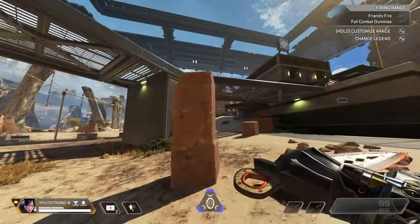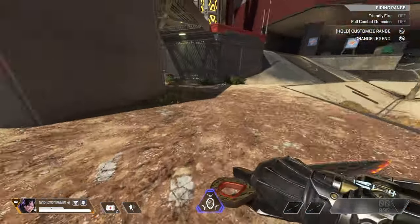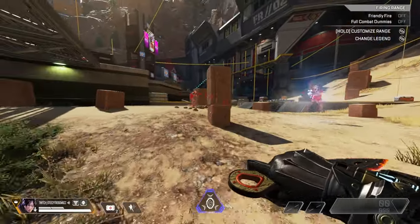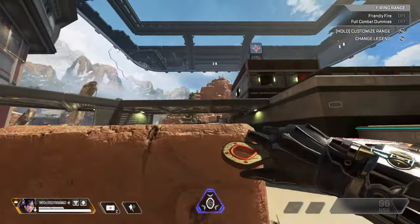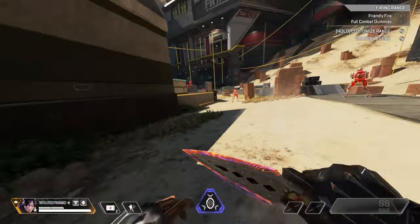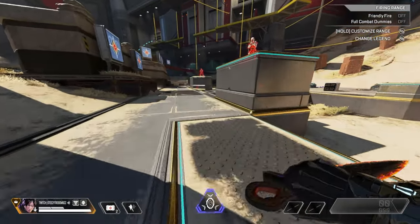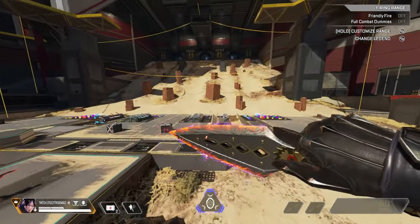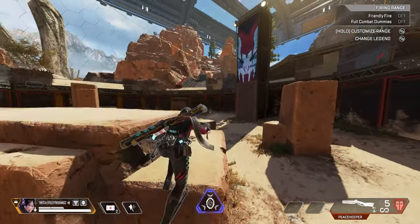The superglide inputs really aren't that difficult — the hard part is just getting the timing correct. The inputs are to simply press the crouch and jump input buttons on the last frame of the mantle animation while also having a forward sprint input. For this I recommend having auto sprint turned on to make this easier, as you will just need to hold forward. And boom — a superglide!